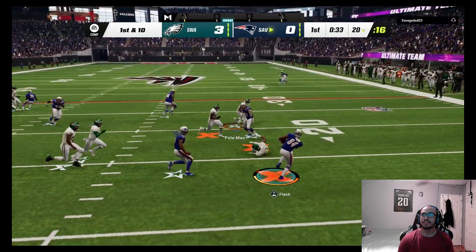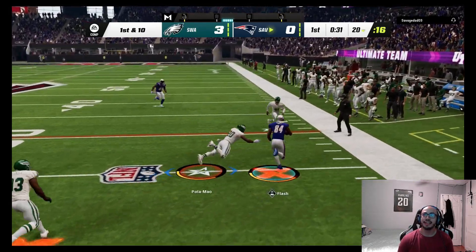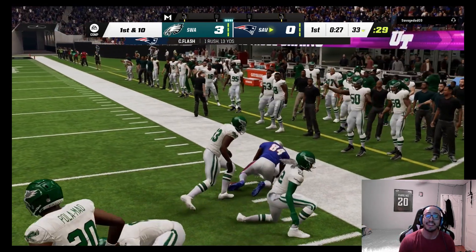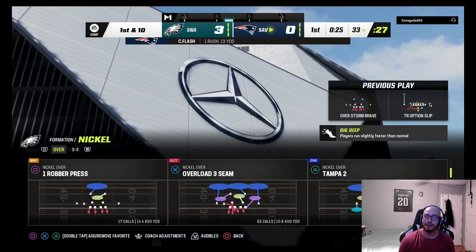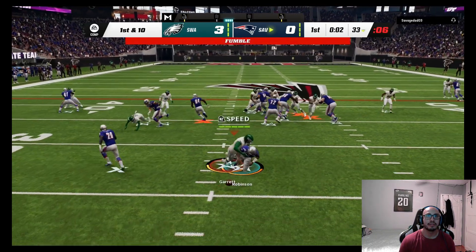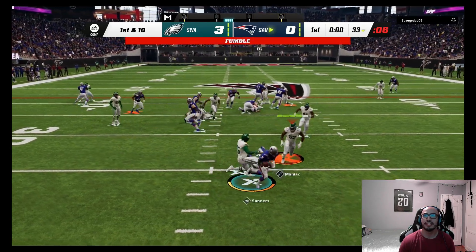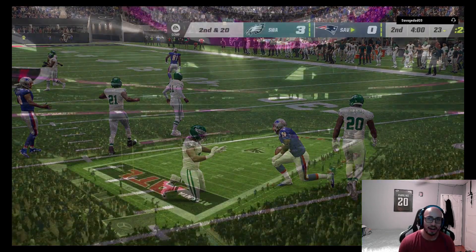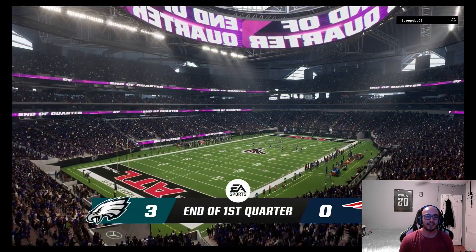The opponent tries to run the ball to the outside, pitches it out, but we're able to bring him down. A little triple option — interesting. It's a fumble! Let's go — that's a big ten-yard loss right there.